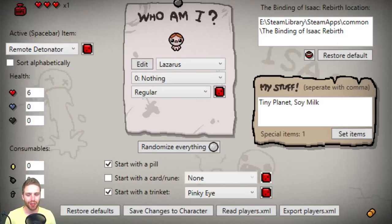Hey, what's going on everybody? My name is Hutts, and we are playing The Binding of Isaac Rebirth today. I am doing a challenge run today, that's why I have the character editor open. This challenge was thrown down by Morgan, and he wanted me to do Tiny Planet Soy Milk.